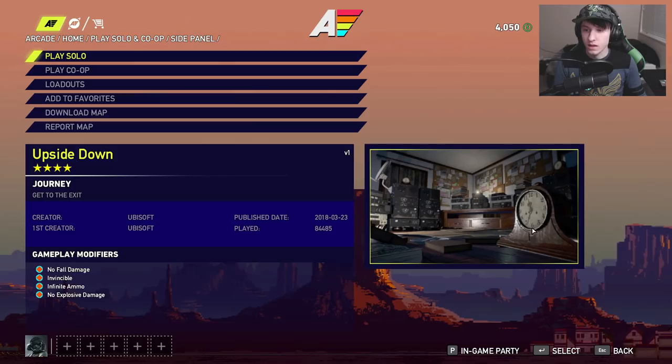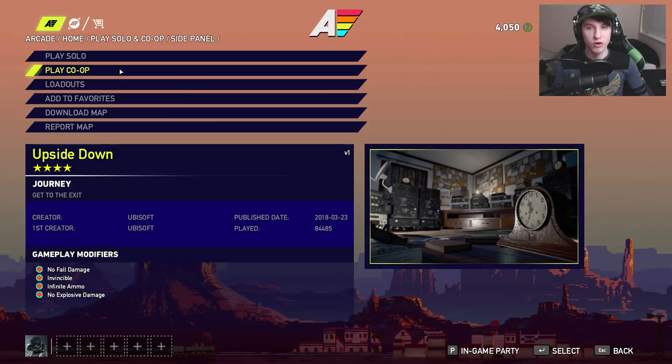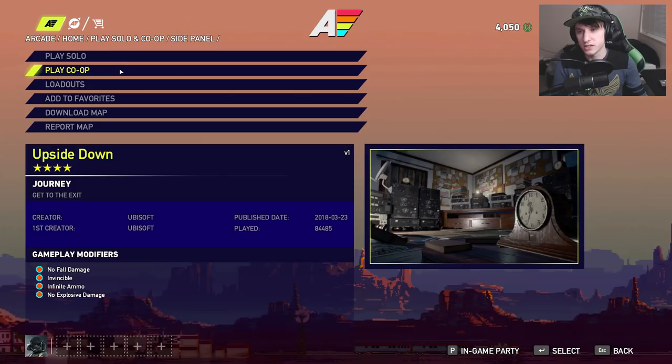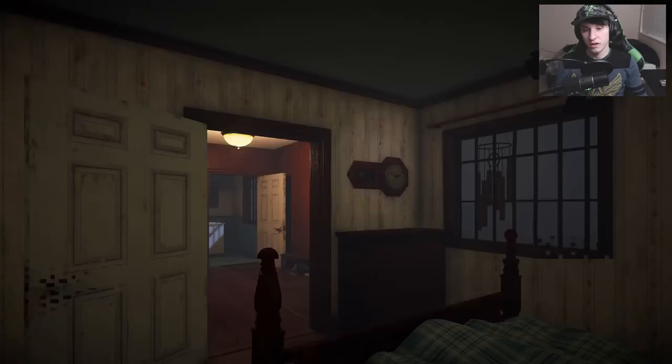All right, next up we're going to be playing Upside Down. This is the one we all saw in the trailer — Ubisoft made this, so this should be a really good one and an example of what is possible with these maps. Another journey map again. The loadout is 'lost,' which is no weapon, which is going to testify what this is going to be about — this is going to be more about the experience.